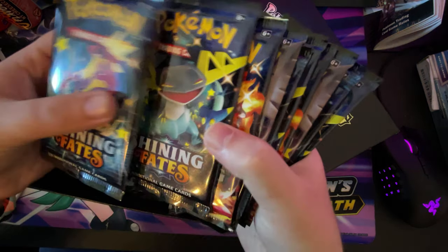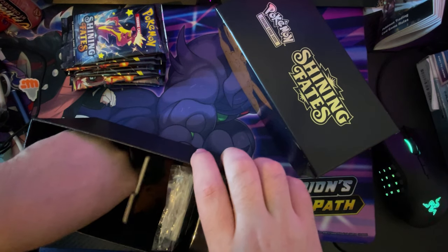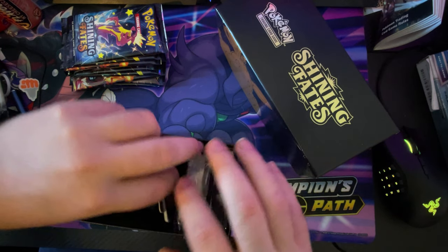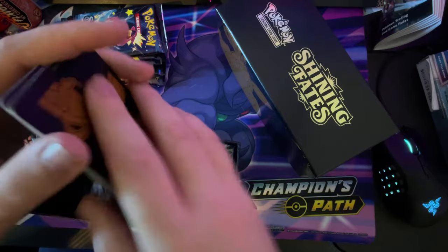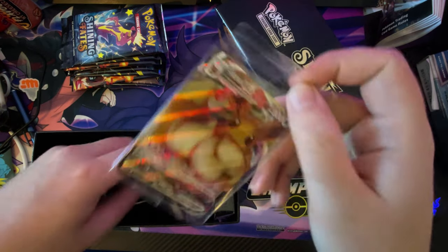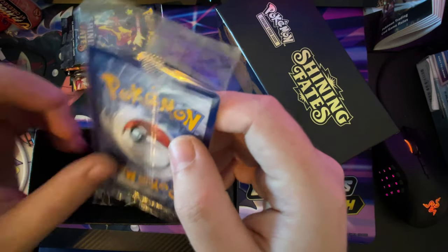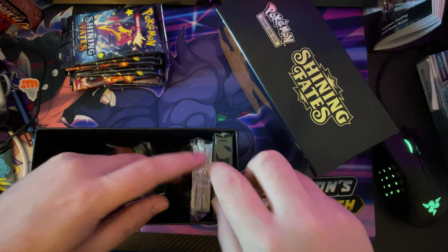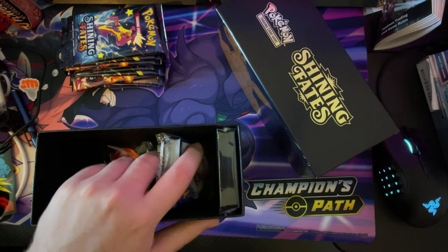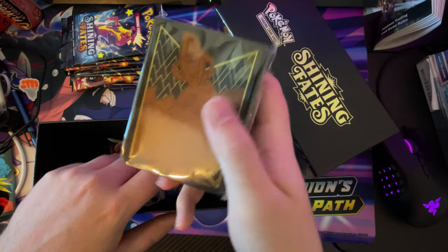So I've got one, two, three, four, five, six, seven, eight, nine and ten — ten booster packs. You get your deck dividers, your Eevee ones. You get your promo Eevee V-Max card — I've just sent one of these off to get graded actually, so now I have a fresh one in a pack.